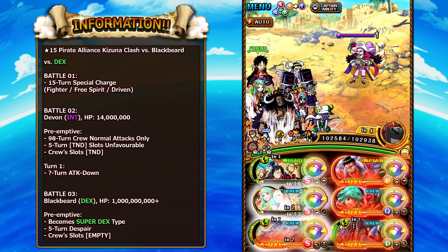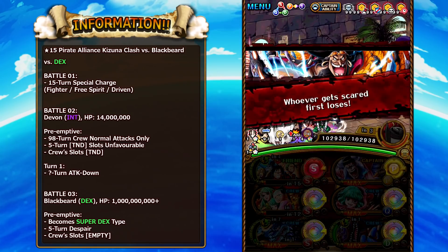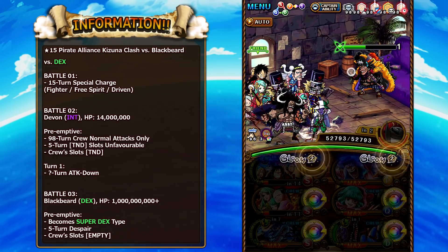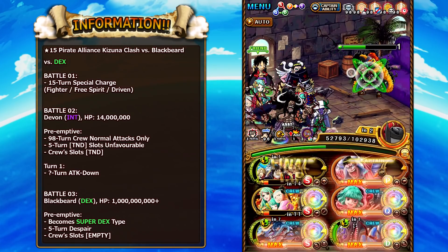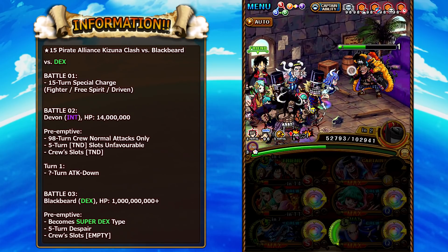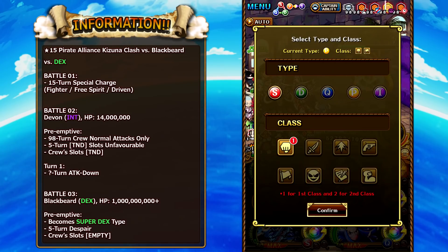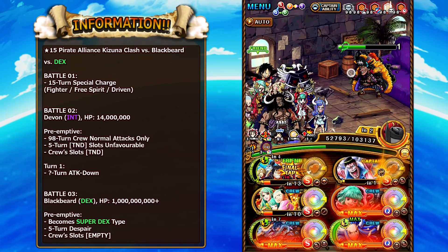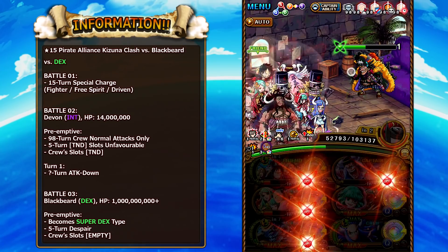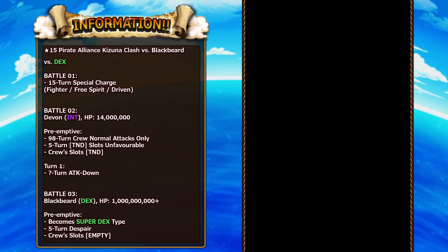Blackbeard himself being Dex becomes a super Dex type unit, so it's ideal to have Strength super type for this fight for the right affinity. The super bosses don't have many debuffs since they want you to do as much damage as possible — you get 5 turns of despair and your slots change to empty slots. Bon Clay comes in super clutch, able to change into whatever color and class we want, meaning the ulti page 1 special can activate. Plus the 1500 base attack boost for the whole team is really nice. His super type does do a chain lock, so we use a chain locking effect prior to launching Bon Clay's super type to ensure we get the more beneficial chain buff.